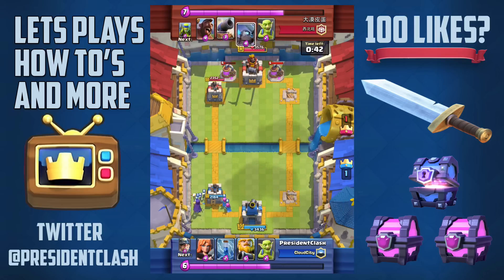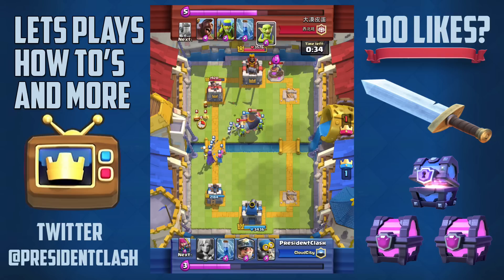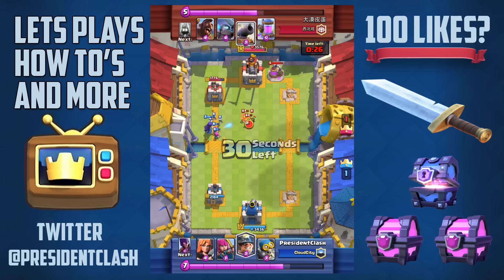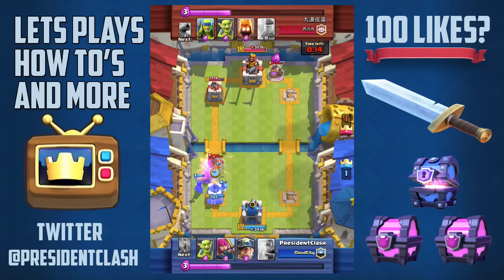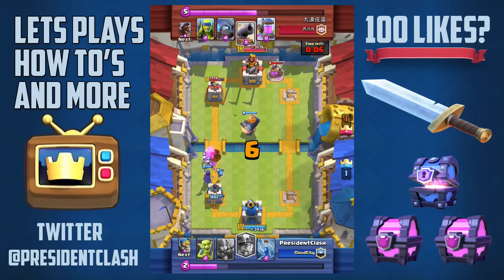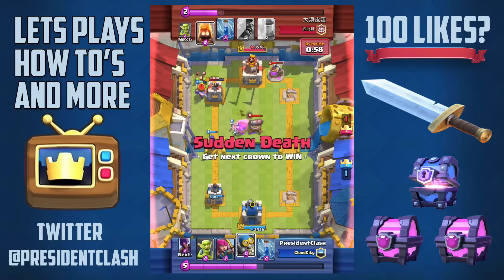As soon as this happens he drops an elixir collector, I drop my witch, and then I drop my Royal Giant. He drops a cannon and then a mini PEKKA. His tower is sitting at 1700 HP and I'm going in with my second push. He drops a mini PEKKA and the hog rider is not going to survive — now we're going in with a push with the miner.